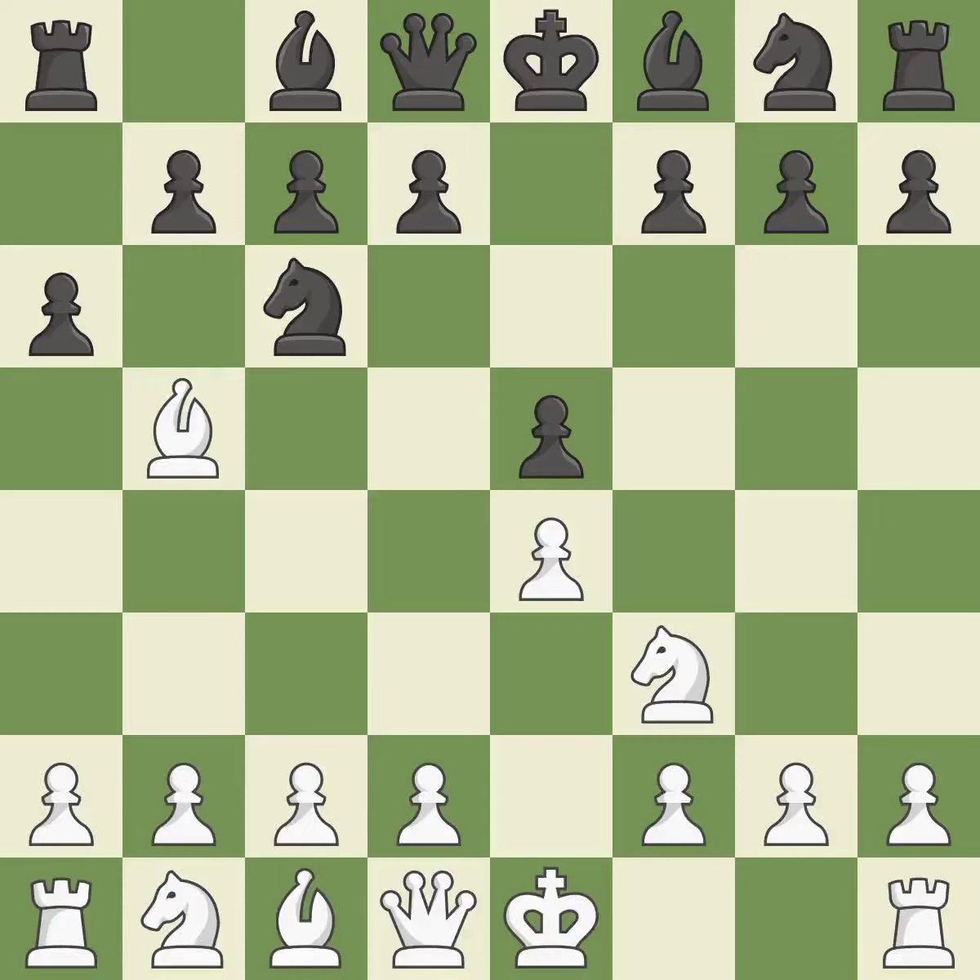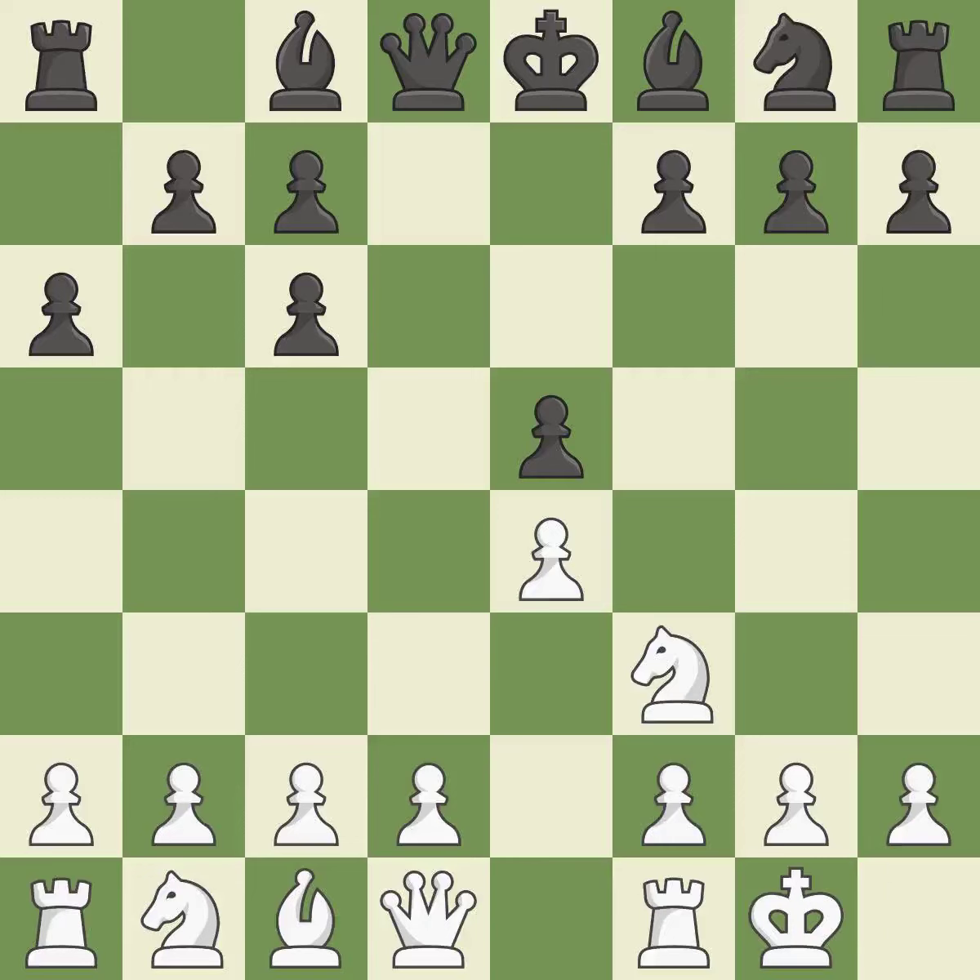A6 forces the bishop to decide: exchange or retreat. Bxc6 captures the knight and forces doubled c-pawns for black. Dxc6 recaptures the piece and allows the light-squared bishop to develop — black has the bishop pair as compensation for the doubled c-pawns. Castling gets the king out of the center and activates the rook. F6 defends the e5 pawn but slightly weakens black's kingside and the e6 square.